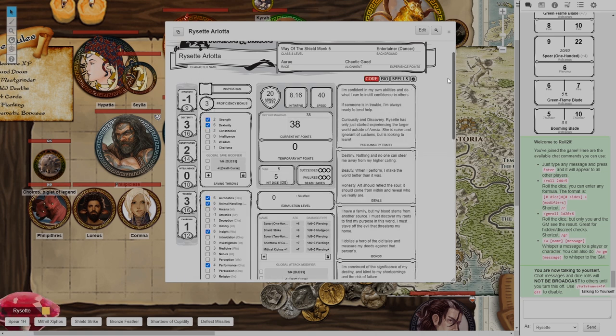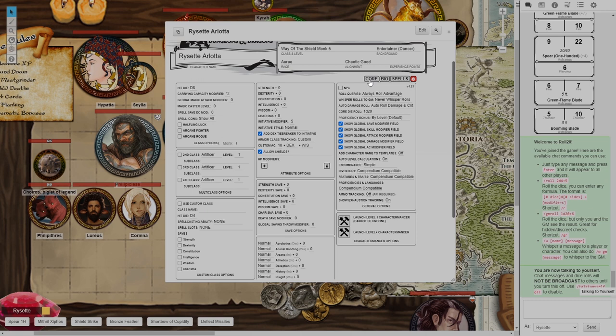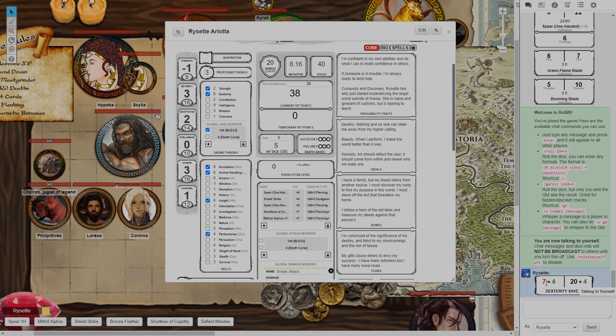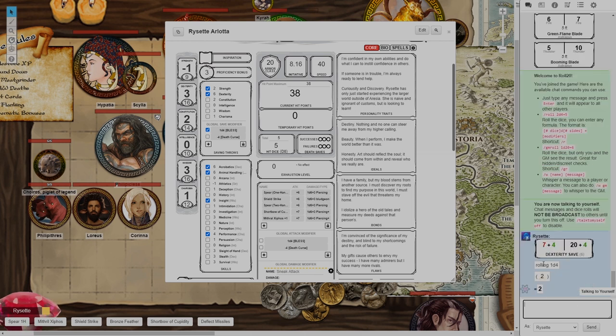Now that they're all on, first I'm going to show you the global save modifier. You'll see under saving throws this global save modifier field, and it'll automatically add bless for you. If you take the box next to bless and roll a DEX save — of course I rolled a one — it will roll bless in addition to your other roll. All you have to do is add these two together. I have an 11 on my DEX save. I don't have to individually roll slash-r 1d4, and I won't forget that I have bless. When your party member casts bless on you, you just open your character sheet, tick this box, and you can forget about it — you'll have bless for all your rolls.